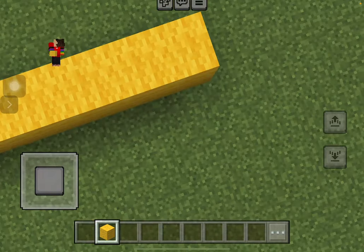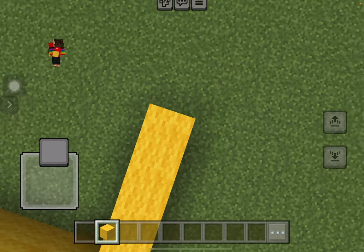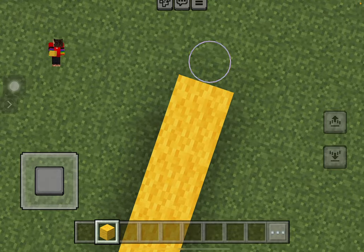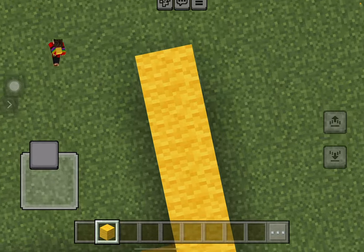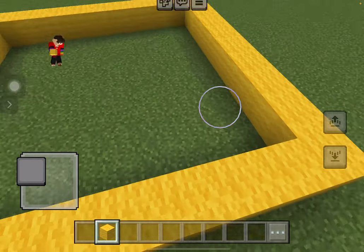Now we can start on this side — one, two, three, four, five, six, seven, eight, nine, ten. And now the last side — one, two, three, four, five, six, seven, eight, nine, ten. There we go, the base square is done.